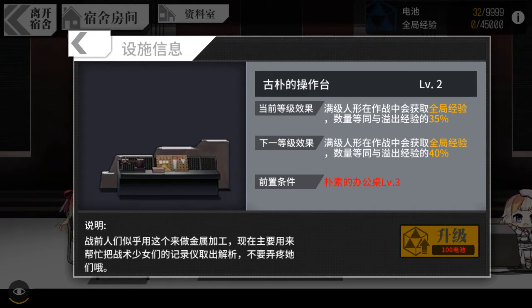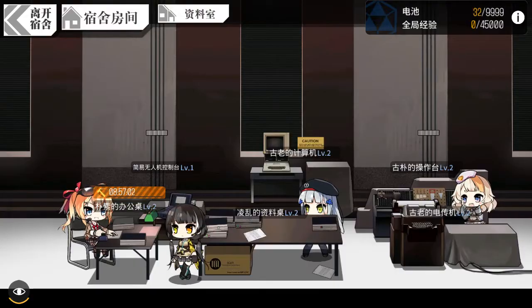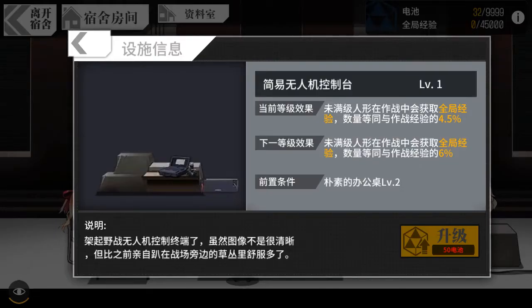On the left side near the disk is the drone control. I don't think you need to level up the drone control very urgently because it doesn't do much. For T-Doors that are not level 100, about 4.5% of their experience will turn into free experience, and each level up adds 1.5%. So in tower one it is 4.5%, and in tower two it will be 6%.